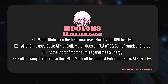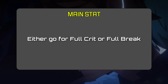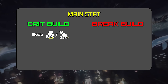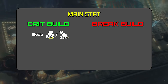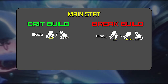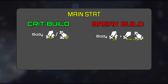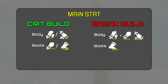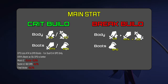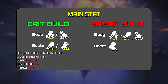When building March 7th, make sure not to go for a hybrid build as it will reduce her DPS significantly. For the body, prioritize crit rate unless you have crit rate light cones, in which case go for crit damage instead. For break builds, go for a crit rate body to optimize March 7th's inherent high crit damage multipliers. Boots for break teams or solo DPS — go for speed boots. For full crit teams, attack boots or speed wouldn't really matter. The one with better substats will come out on top.